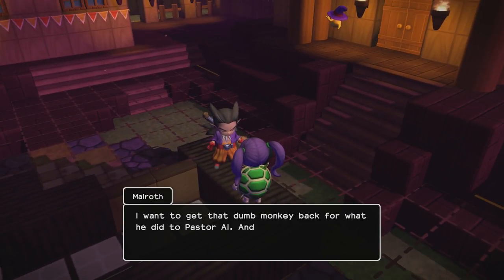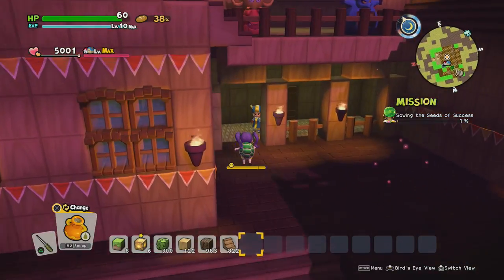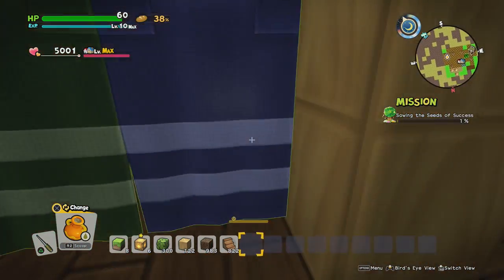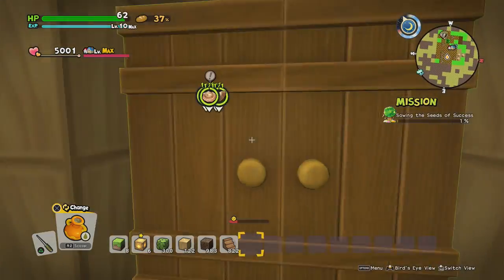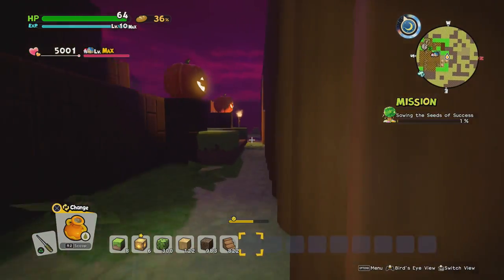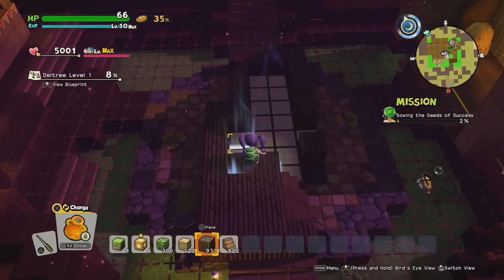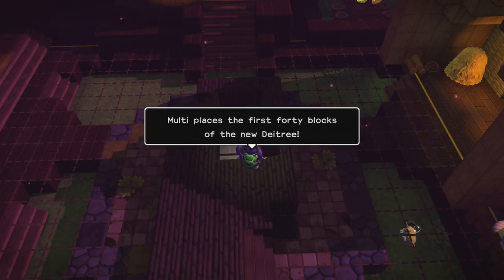Malroth says: 'I want to get that dumb monkey back for what he did to Pastura, and the best way to do that is to build a new Day Tree as quick as we can.' Brittany says: 'Nice blueprint Malty - we're all super pumped to be working on something so rad!' Let's go down to the underground farm. Let's start on the blueprint - I just have to fill up these little blocks with bark and that's the first floor of the Day Tree done!